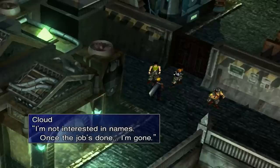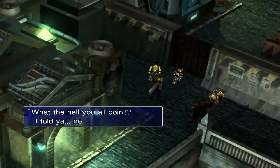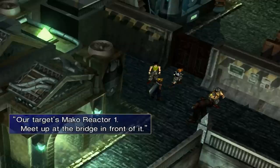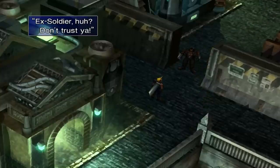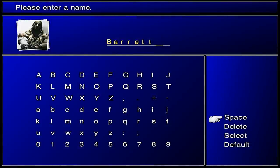I'm not interested in the names. Once this job is done, I'm gone. And look, there goes Barrett's model — everything's improved, it's so awesome. Alright, make a reactor, here we go. Thank you Jess for opening up the door. X-Soldier, huh? Don't trust ya. Here goes Barrett — and yeah, you can see that's his Advent Children portrait as well.